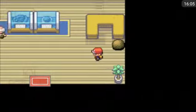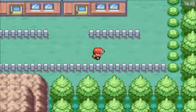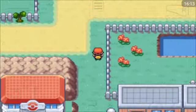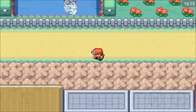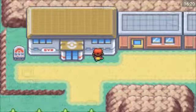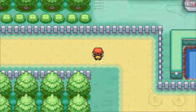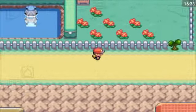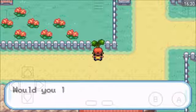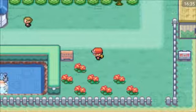Alright, there we go — that's that done. So what are we going to do next? The next section that is normally recommended is the Sea Foam Islands. Actually, what I'm going to do is go to the Poke Mart next. Let's see what I can get.